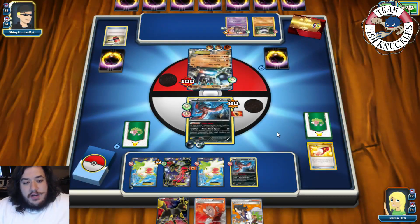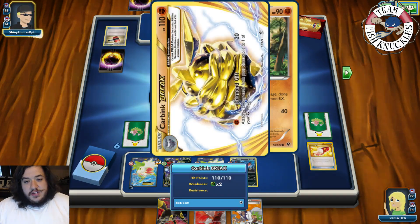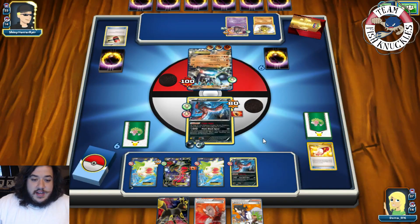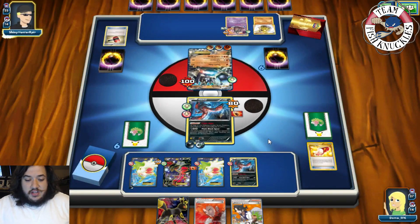We'll take that one for sure. What we might do is just go crazy with Evital. There's a Carbink coming down. How many VS Seekers have I played? Just one VS Seeker so far. Will we see a Land's Wrath or a Cellstorm? I imagine we'll see a Land's Wrath to try to knock out this Evital and get it out of the way.